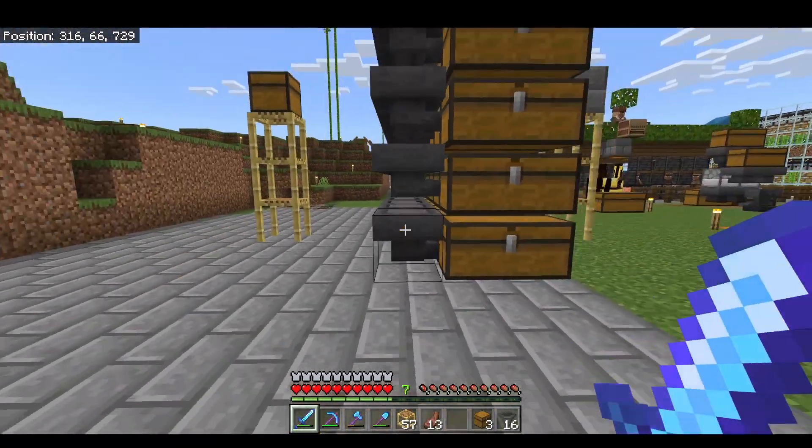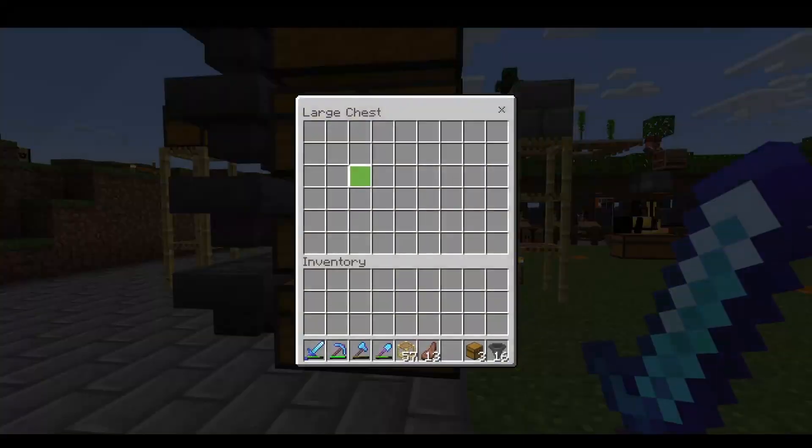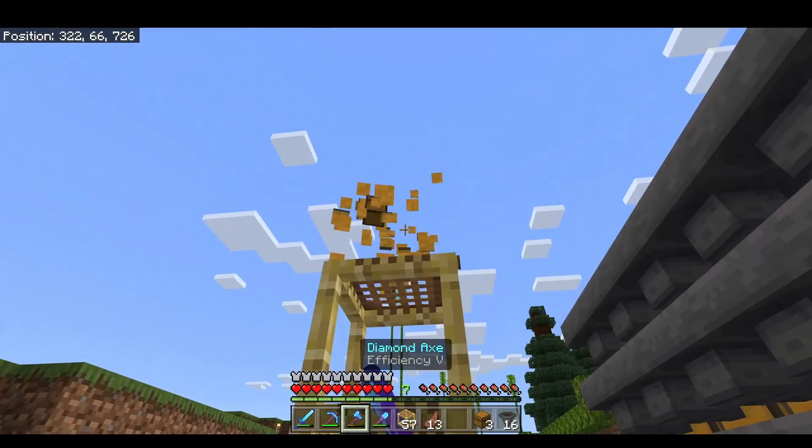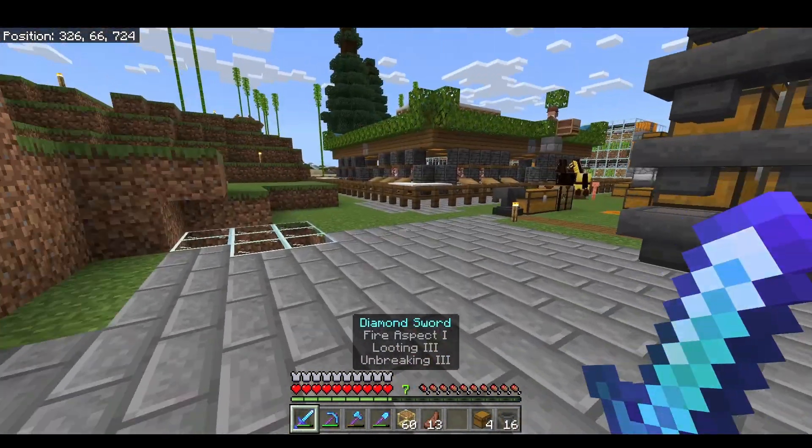What will happen here is the items will go into the bottom chest first, and as that fills up they'll go into the second one and so on. Once they reach the top, they're going to come out the exit chest, which you will see later on.